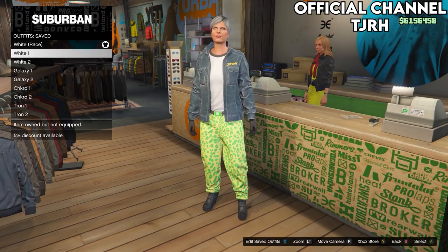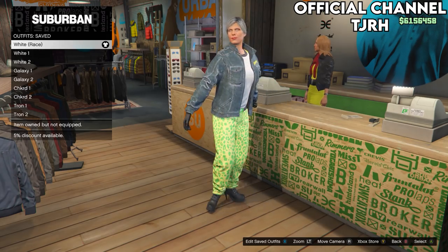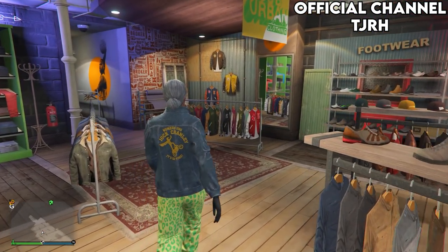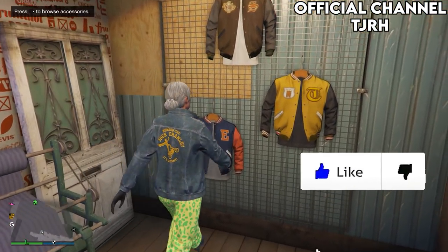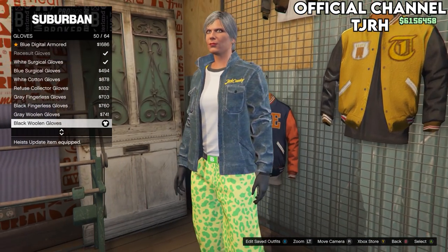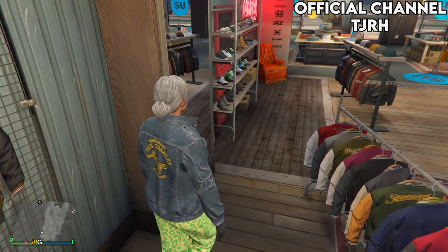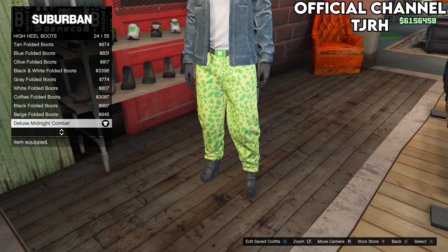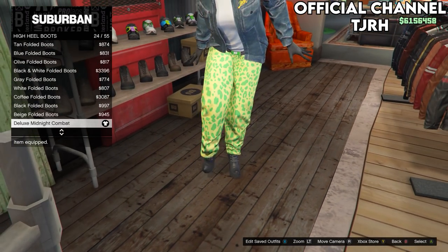The first outfit, which is the white one with the invisible torso, consists of three outfits on the female. For this first one, go to the glove section in the accessories menu and equip the black wool gloves. Once you've equipped these, go to the shoe section and equip the deluxe midnight combat boots.